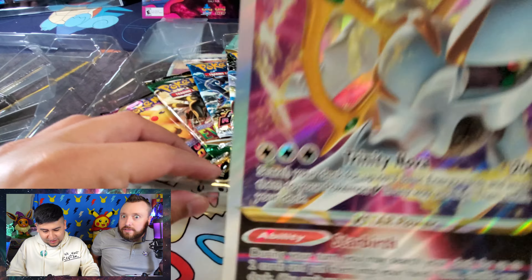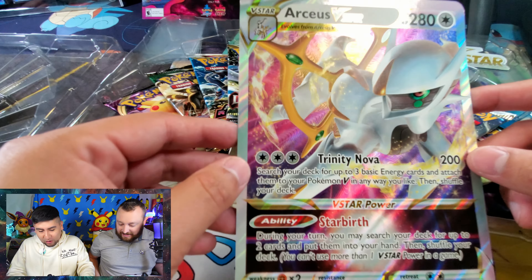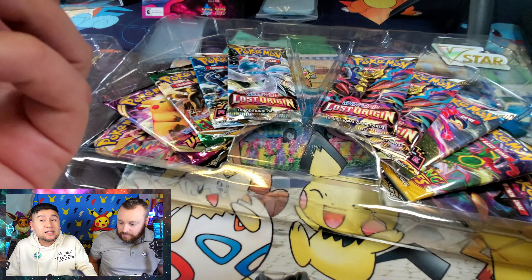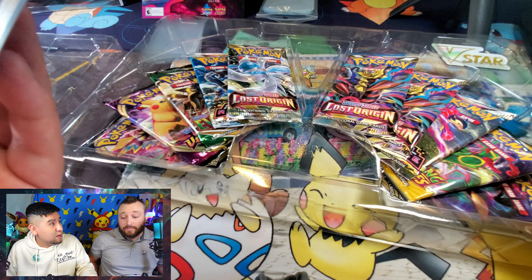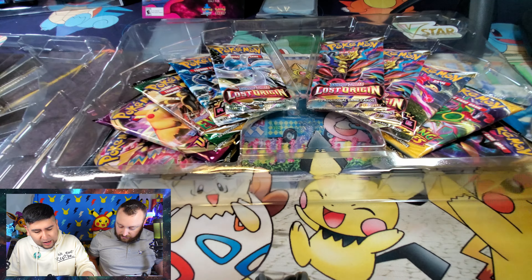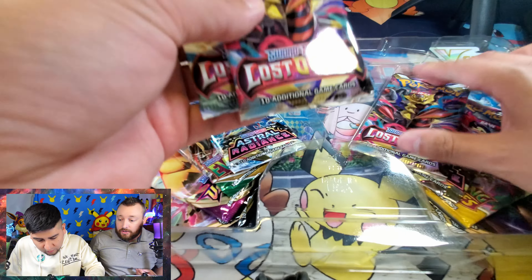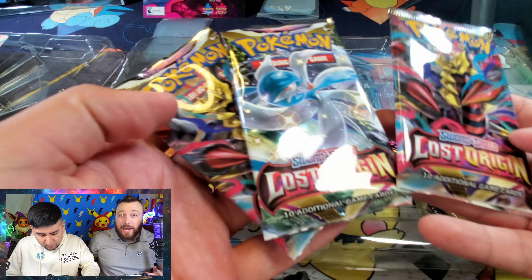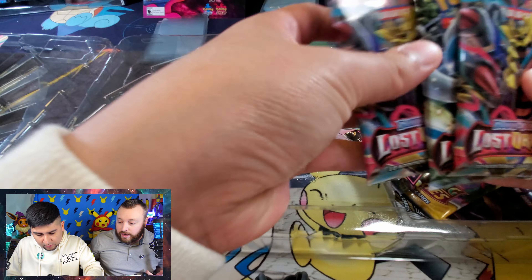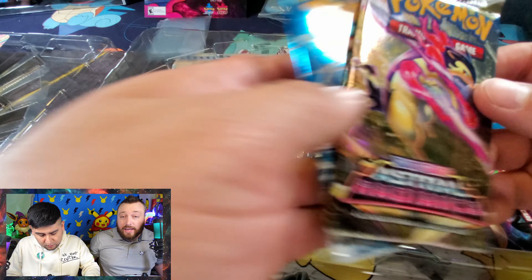And this V-Star collection doesn't even come with a pin. That's actually true. So here is the big jumbo card — Arceus V-Star jumbo. At least it comes with a jumbo card, that's actually a positive thing.